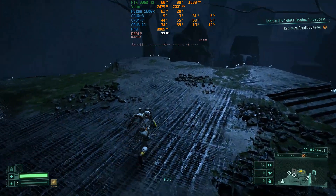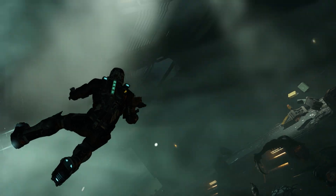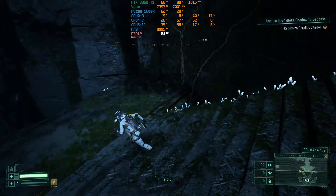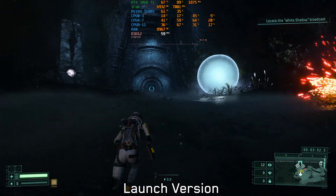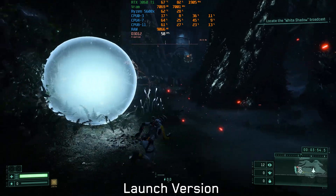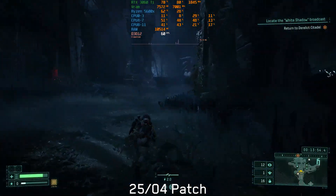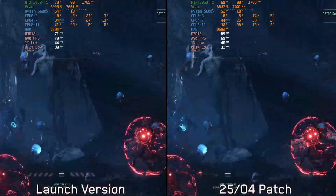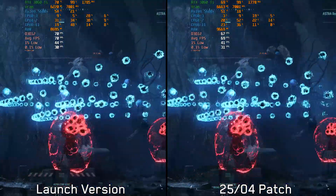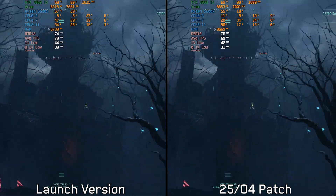Before we wrap up, let's take a look at two additional titles: Returnal and Dead Space. While both are not as problematic as other games, they suffered from the same issue of traversal stuttering. Returnal at launch had frequent traversal stuttering, which became more pronounced when using ray tracing. Unfortunately with the newest patch, nothing seems to have changed — stuttering is still present, and ray tracing still makes things worse. Performance is almost identical between the launch and updated version, so Returnal is another game that hasn't shown any improvements in performance or stability.